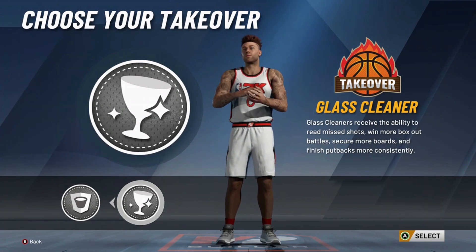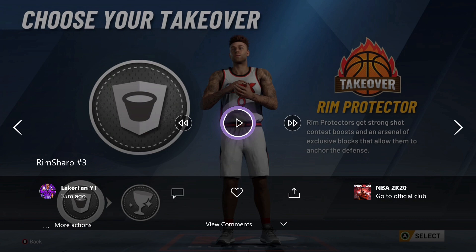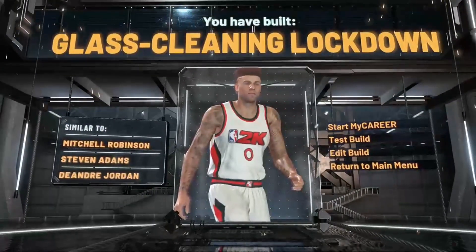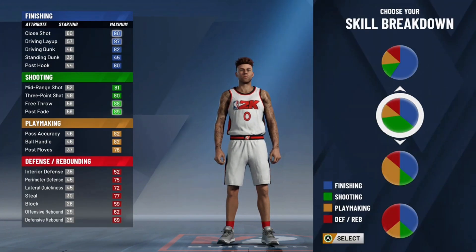Some people do real stupid stuff and choose glass cleaner takeover. The reason I suggest not to do that is the exact same reason — you're not going to be around the hoop very often on offense. I would just suggest if you do make this build to go rim takeover. Don't think that this build at center is bad because you do get really good defensive badge count. But if you make this a rebounding wing with a small forward, you don't get as high a max defensive badge ability. I would just suggest go 6'9", 6'10"-ish — defensive mobility is pretty important when it comes to big man defense.